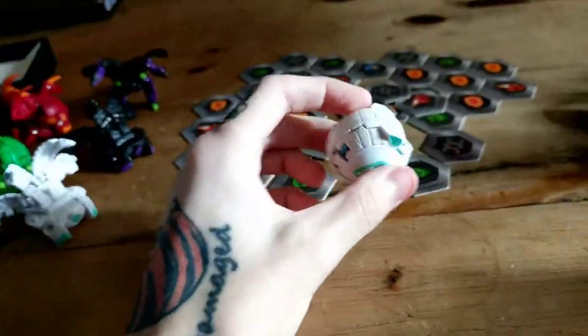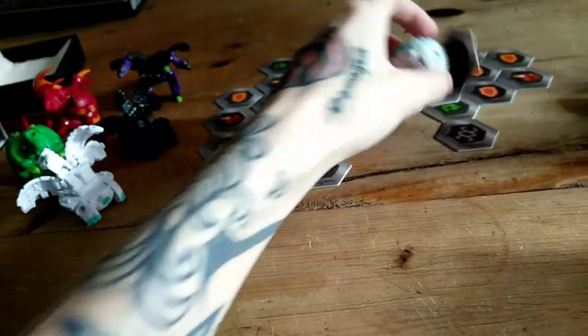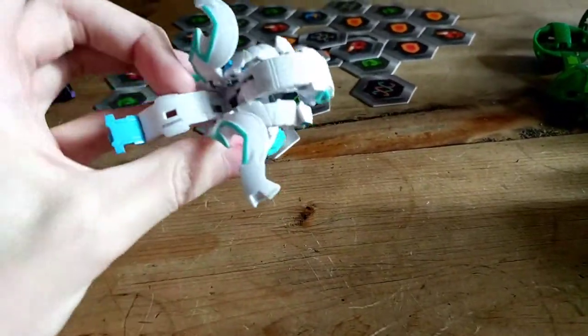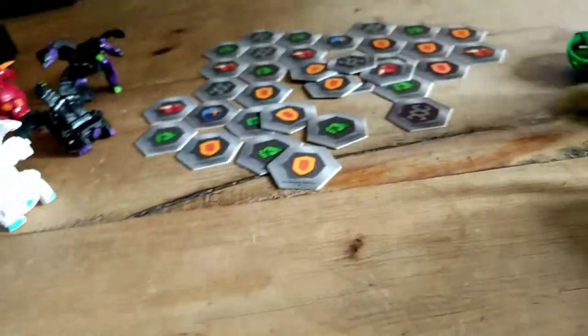Here we have a Haos Howlkor Ultra. He picks up the core but he doesn't want to flip open. I think mine might be a little bit defective. There we have a Haos Howlkor Ultra. I definitely want to pick up the Darkus version because I am a Darkus brawler — I believe I'm more Darkus than Pyrus.